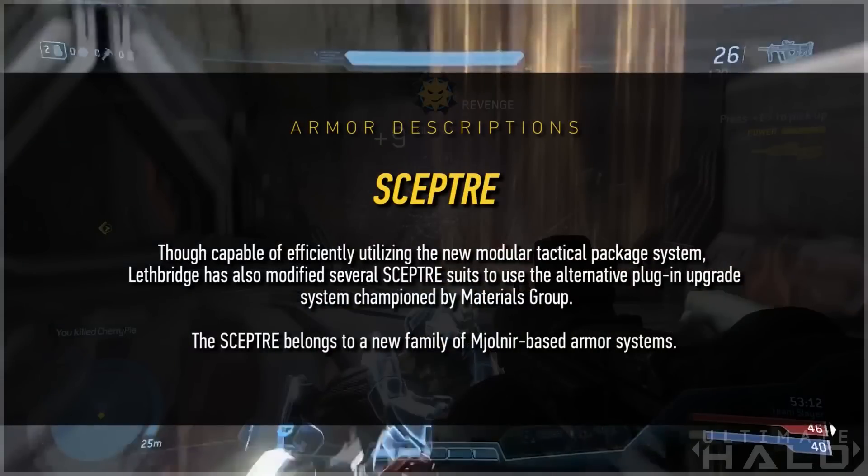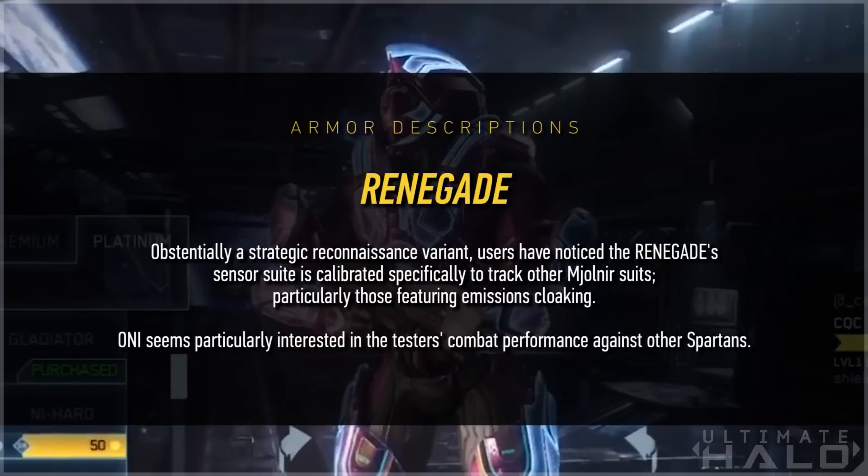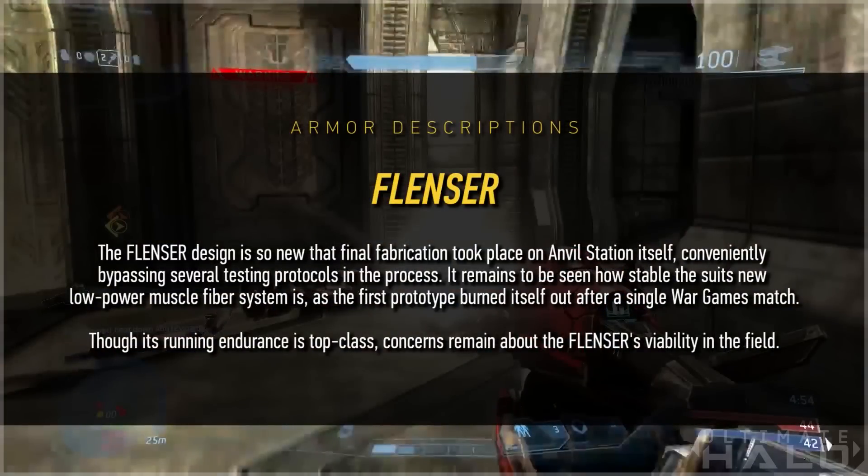Scepter: though capable of efficiently utilizing the new modular tactical package system, Lethbridge has also modified several Scepter suits to use the alternative plug-in upgrade system championed by Materials Group. The Scepter belongs to a new family of Mjolnir-based armor systems. Renegade: ostensibly a strategic reconnaissance variant, users have noticed the Renegade's sensor suite is calibrated specifically to track other Mjolnir suits, particularly those featuring emissions cloaking. ONI seems particularly interested in the testers' combat performance against other Spartans. Flunzer: the Flunzer design is so new that final fabrication took place on Anvil Station itself, conveniently bypassing several testing protocols. It remains to be seen how stable the suit's new low-power muscle fiber system is, as the first prototype burned itself out after a single War Games match. Though its running endurance is top class, concerns remain about the Flunzer's viability in the field.